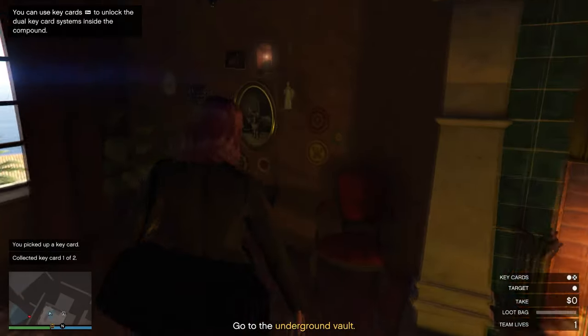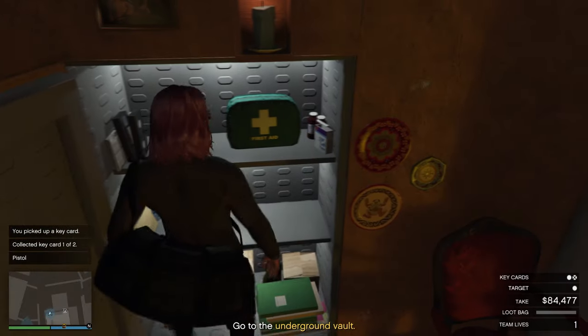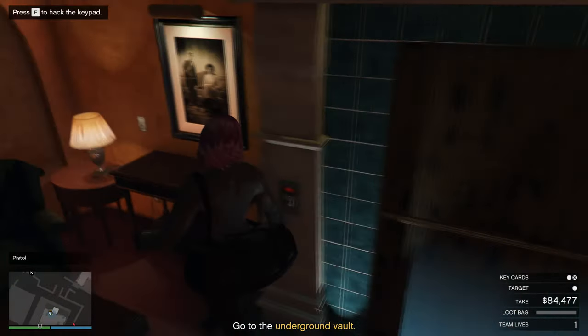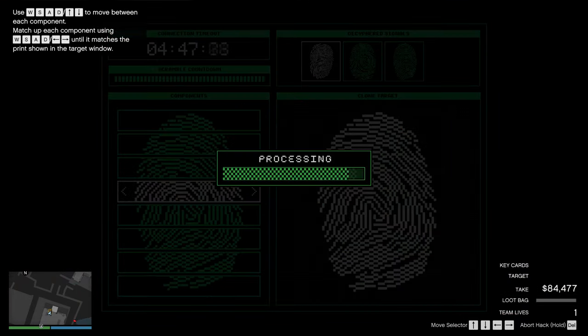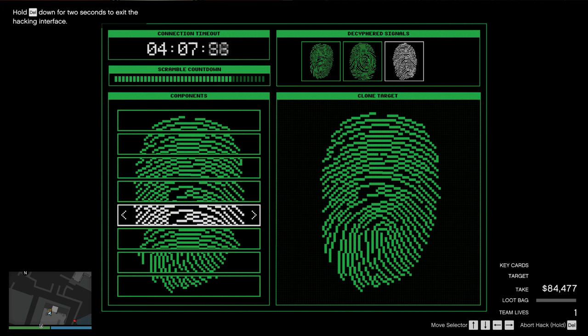Once you reach the main office, open up the safe and loot whatever money is inside. Then hack the elevator — since we're not killing any guards to get the keys to enter the basement. If you need a guide on how to hack the fingerprint reader, I'll provide the link in the description below. The hack is pretty easy and should get you through with little or no effort.